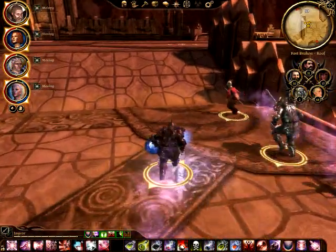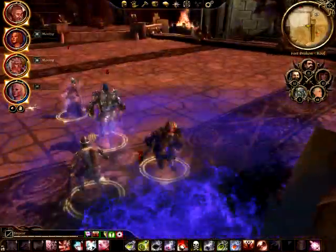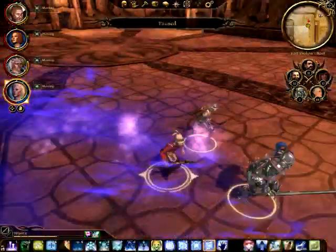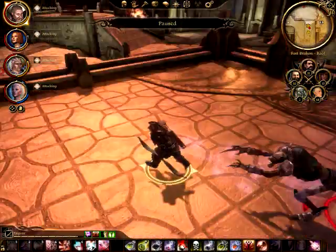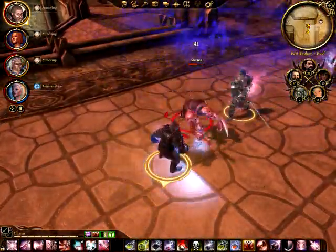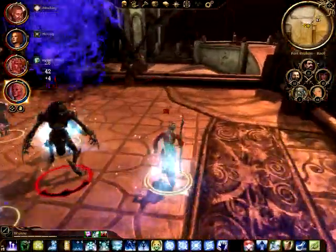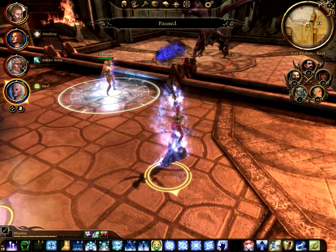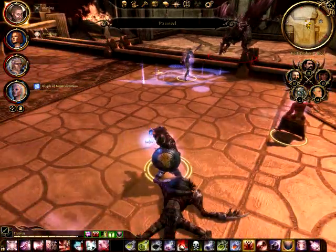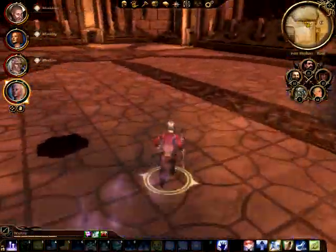I understand if you kill the darkspawn long enough, they'll eventually stop coming — that's probably a more fun way to do it, but this way is more straightforward and easier. An interesting thing about this part of the map is that darkspawn never actually come up here. So now all I'm going to do is set my team on this ledge using ranged attacks until I get to 25% and we're ready to move to phase 3.